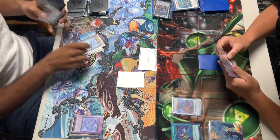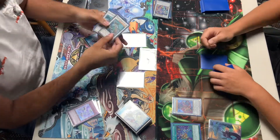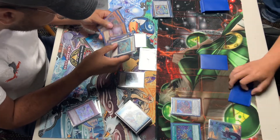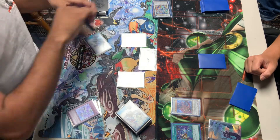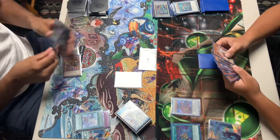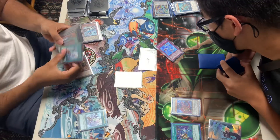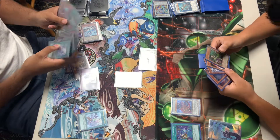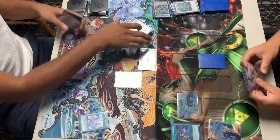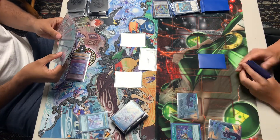Eaglen is going to activate searching for the Mpen. Going to be normal summoning the Stree. Stree is going to be banishing the Mpen in the graveyard, going to tribute them both off for the other Mpen. Then Eaglen's going to activate as chain link 2, as well as Dreaming Town is going to activate to flip all of Alex's monsters face down. Searching for the Advent and having a loaded hand and still being able to play.